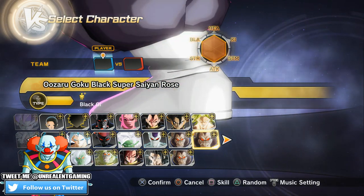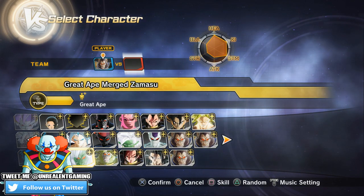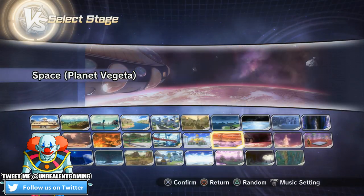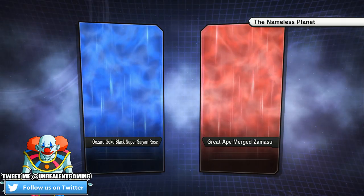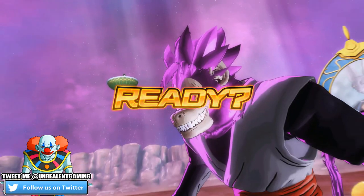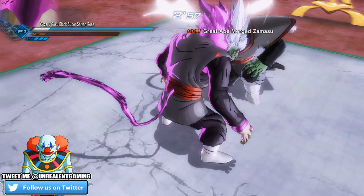Alright, so we're going to do Ozaru Goku Black versus none other than Ozaru Zamasu. It's like fighting one in the same — they're both great apes. It's like one half is Zamasu, the other half is Black. I want to know down below how powerful you guys think Goku Black would be in this form. If you guys want to see any more mods, go ahead and subscribe to the channel for more awesome mods like this.